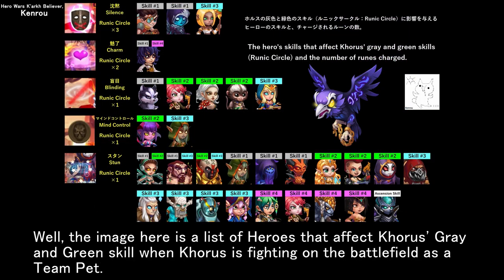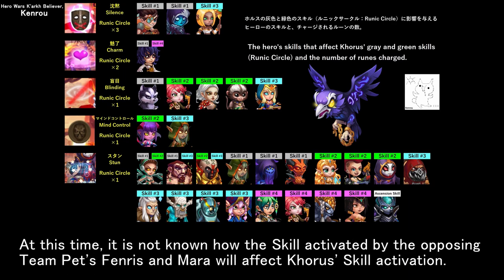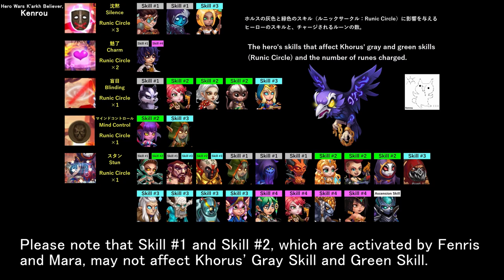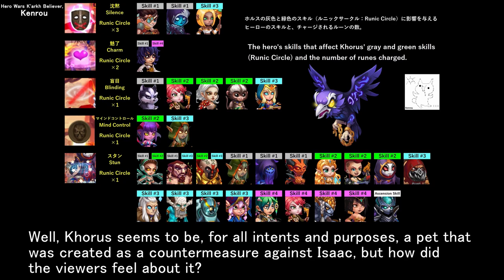The image here is a list of heroes that affect Chorus's grey and green skill when Chorus is fighting on the battlefield as a team pet. At this time, it is not known how the skills activated by the opposing team pets Fenris and Mara will affect Chorus's skill activation. For this reason, I have included the skills of Fenris and Mara in this material. Please note that skill number one and skill number two, which are activated by Fenris and Mara, may not affect Chorus's grey skill and green skill. Chorus seems to be, for all intents and purposes, a pet that was created as a countermeasure against Isaac, but how did the viewers feel about it?